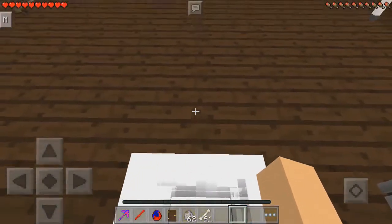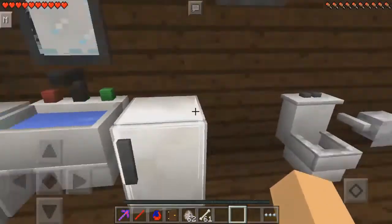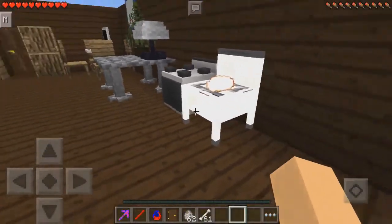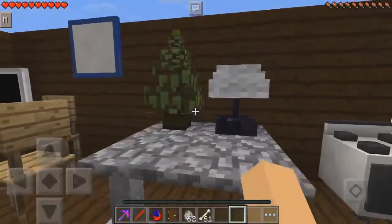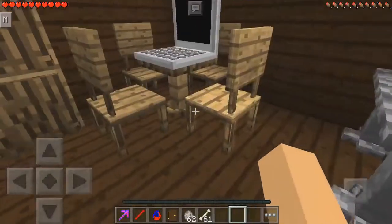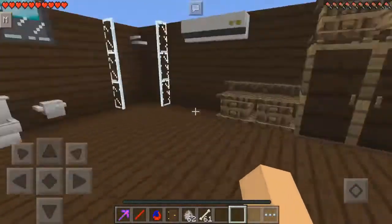It also adds a toilet which you can sit on — it makes funny sounds — toilet paper, a basin with some cupboards and a mirror, a steak cooker with steak, lightning and such, an oven, a lamp, a Christmas tree, I don't know what that other thing is, some chairs, a table, and a laptop.